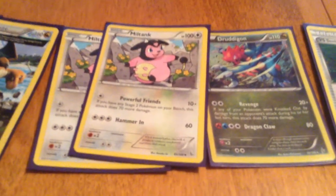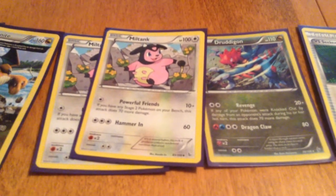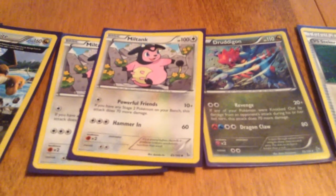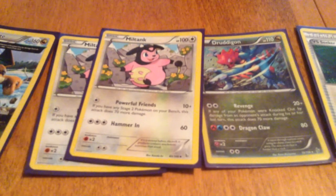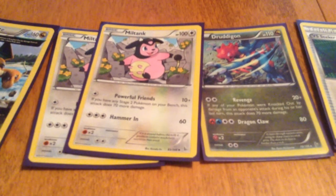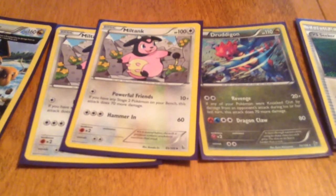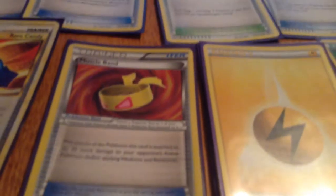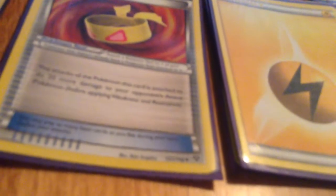The main reason we have Dragonite is the powerful Miltank from Flashfire, with its Powerful Friends attack. For one energy it does 10 damage, plus if you have any Stage 2 on your bench, this attack does 70 more damage. That's 80 damage for one energy, plus Muscle Band that's 100 damage. That can two-shot almost anything except Megas, which is really good.